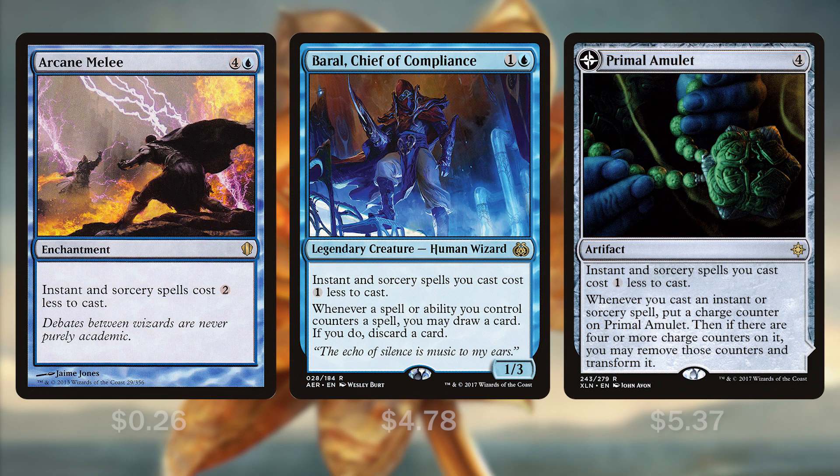Starting off with 3 additional mana reducers in Arcane Melee, Baral Chief of Compliance, and Primal Amulet. Arcane Melee is a 5 cost enchantment that if we have Thrix on board will reduce to only 4 mana, but it says instants and sorceries cost 2 less to cast. Now while this sounds amazing — a 2 mana reduction for only 4 mana — unfortunately this is going to be global, so even our opponents' instants and sorceries are going to cost 2 less.